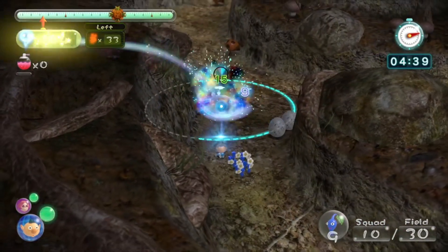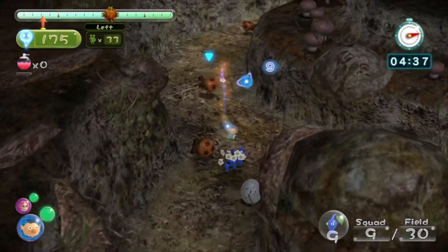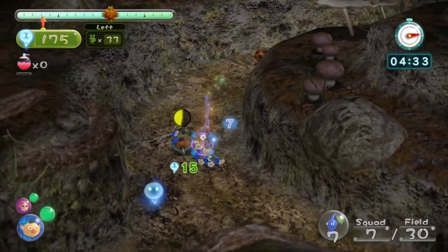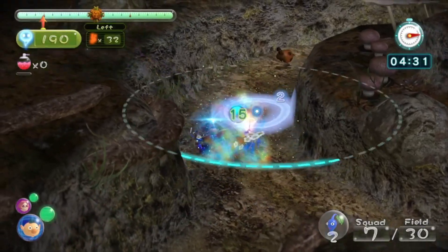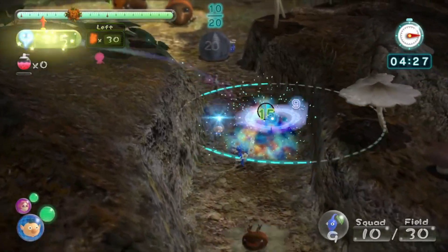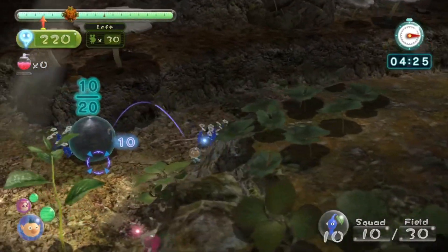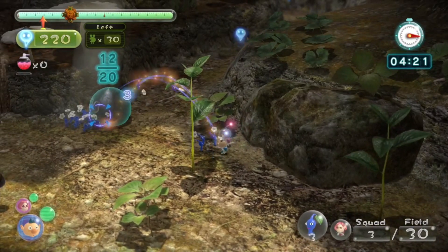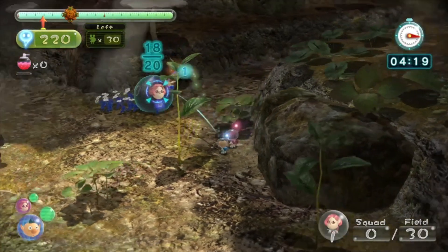I didn't mention this: the time limit for this stage is very, very short, so you've got to make the most of your time — you only get like five minutes or something to do everything. This shouldn't take too long to defeat a Dwarf Orange Bulborb. Boom! Now what we want to do is again make sure that we do not wake up this orange bulborb, so throw your Pikmin in a way where it will not do that.